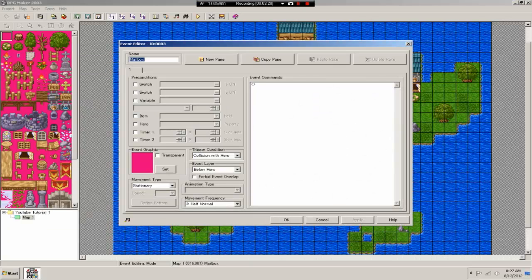'Auto start' will trigger as soon as the map is loaded — so if this is the first map and you hit Play Game with an auto start event, it will immediately happen. 'Parallel process' runs while you're anywhere on the map in parallel with the event, and it's mainly used for things like a day and night system and similar background systems.